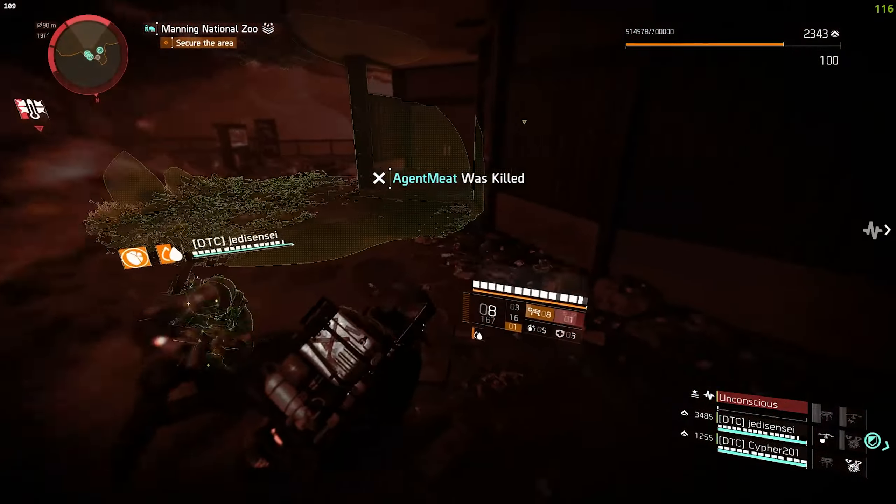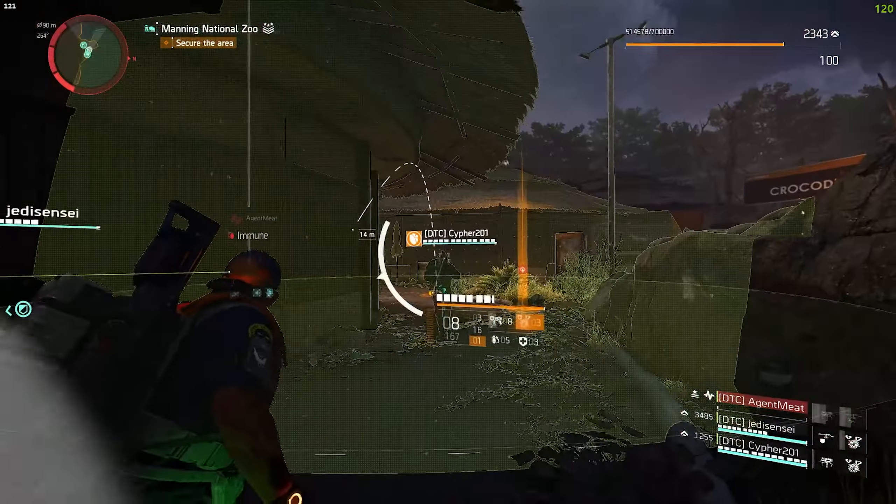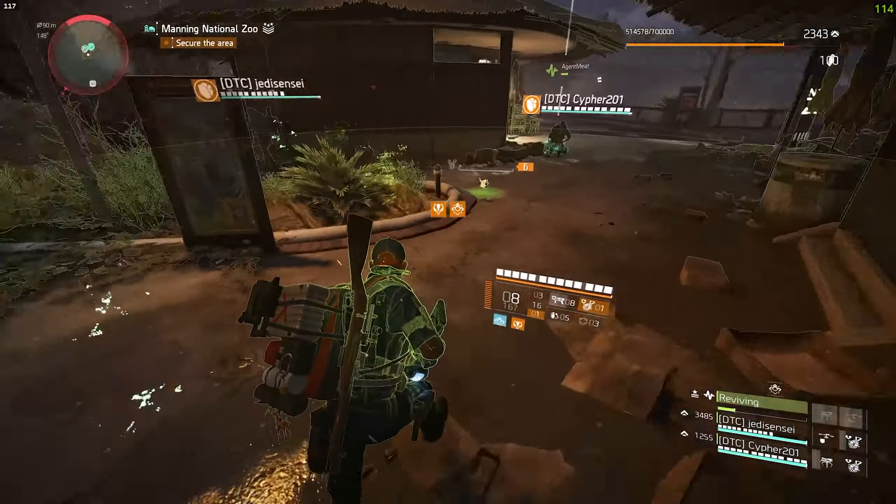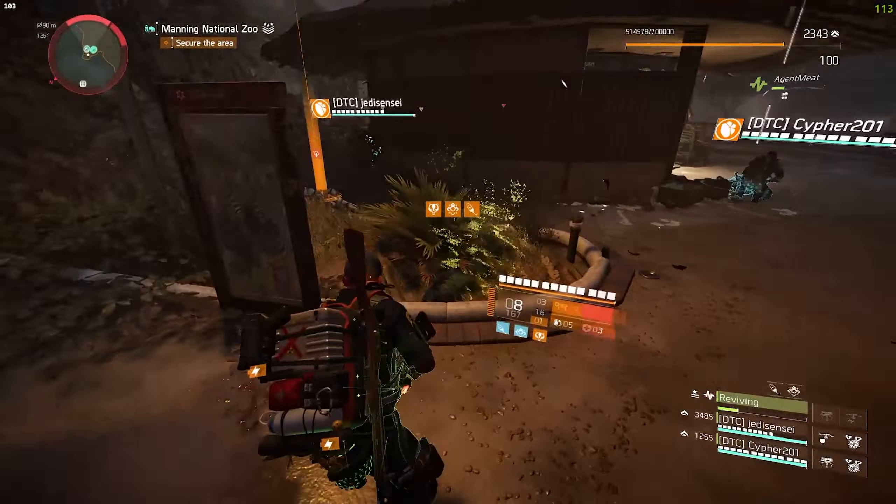As you can see in the gameplay in the background, my healing hive was very low, I destroyed it, got the overcharge, and we're getting pushed from both the left and the right with no cover. So I told my team, 'Don't worry, I have overcharge,' threw down all the chem lancers, and told them, 'Just do DPS, don't worry about staying alive, you're not going to die.' But if I wasn't paying attention and hadn't used the overcharge, we would have wiped.